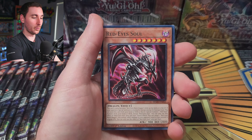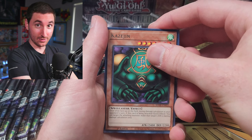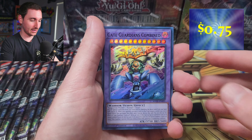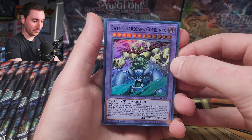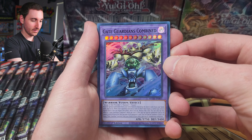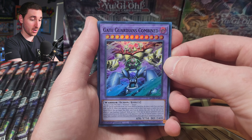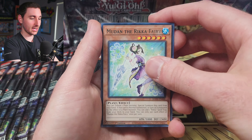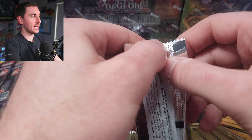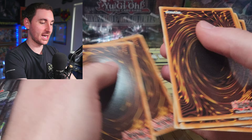We got Baryon Utopia, Rika Petal, Red Eye Soul. Kazijin! We have all three — and Gate Guardians Combined! Look at this, it's a fusion monster of Gate Guardian. It takes Sangha of Thunder, Kazijin, and Suijin. You banish these cards from your hand, field, and/or graveyard. That's neat — it's kind of like a contact fuse, like Gladiator Beasts, but different.